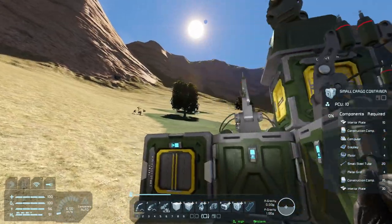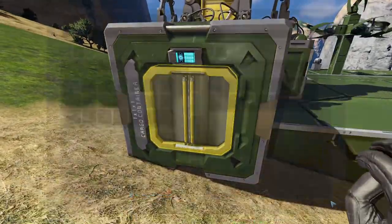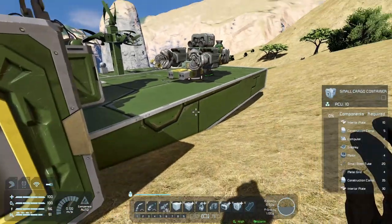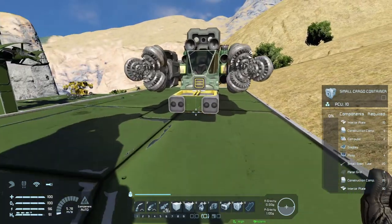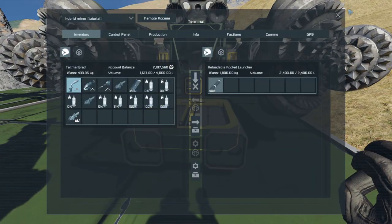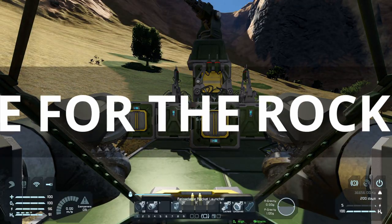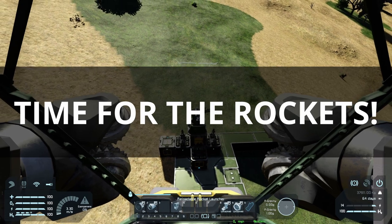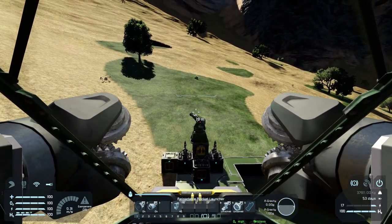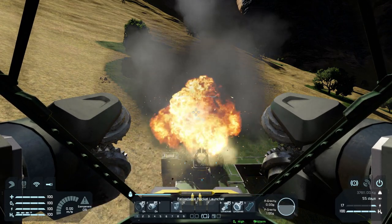You might be wondering why I suddenly have four welders and a cargo container full of materials to make a Gatling turret — it's because I'm going to shoot it with rockets. I've very crudely put a rocket launcher on the front of the ship, loaded it up with as many rockets as it'll take, and now I'm going to try and blow this thing up. Will it survive? Here we go — one, two, three, four, five.